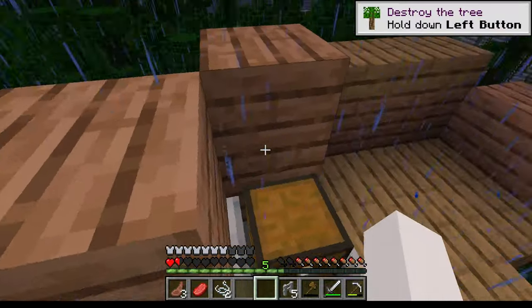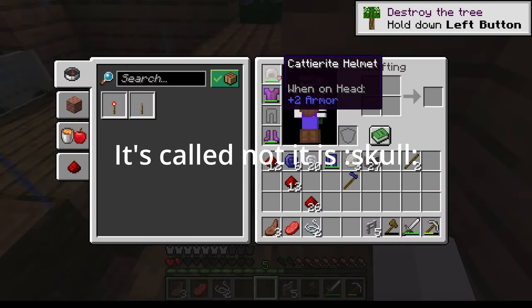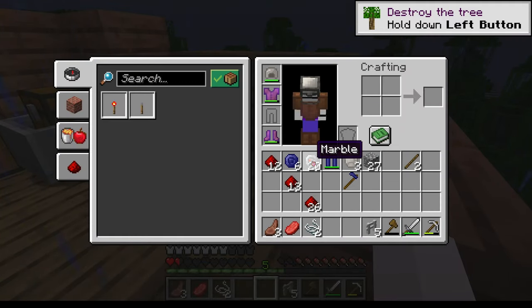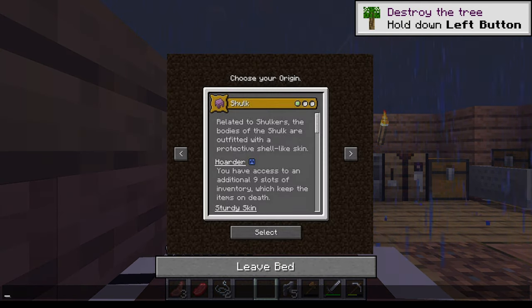Today we're playing with the Origins mod. It has a bunch of different origins you can choose from. Currently my origin is Shulk, which means I naturally have some armor and I have some extra inventory slots for when I die.